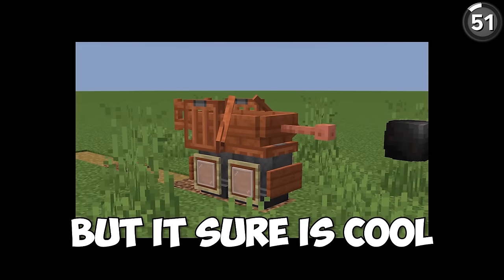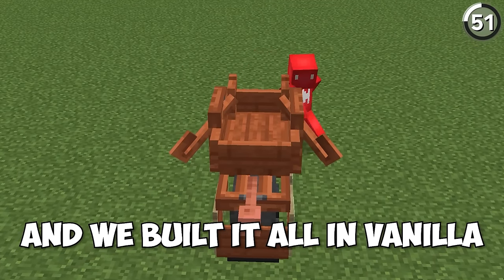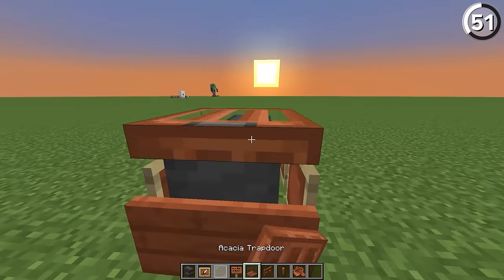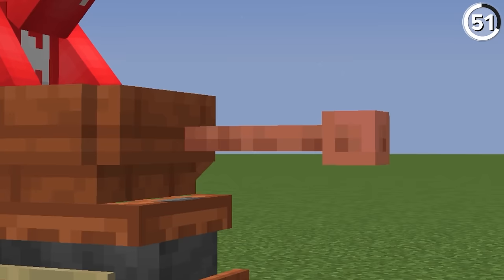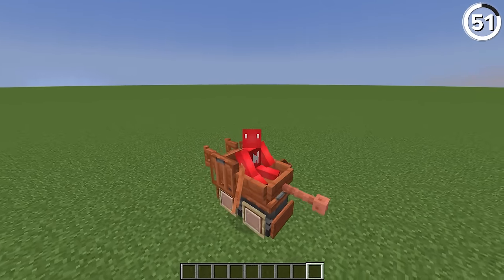This tank might not be intimidating, but it sure is cool, and we built it all in vanilla. By mixing together anvils for the wheels and trapdoors for the supports, we then have all we need to tuck a boat on top and a lightning rod at the front, making this into the perfect mini tank replica. Just don't expect to go anywhere very fast in it.